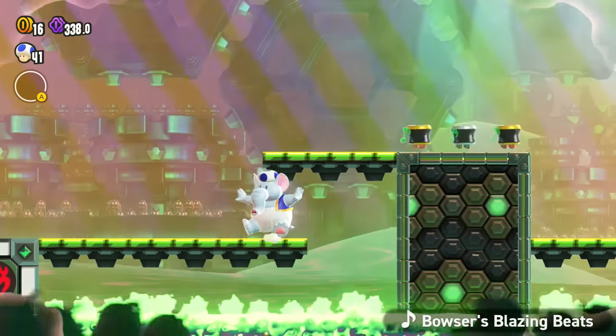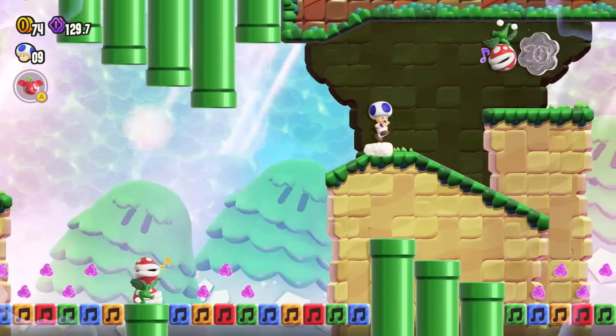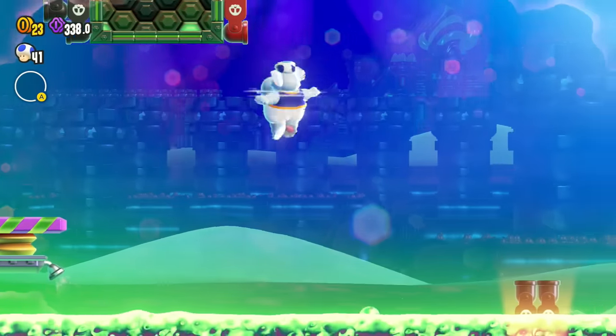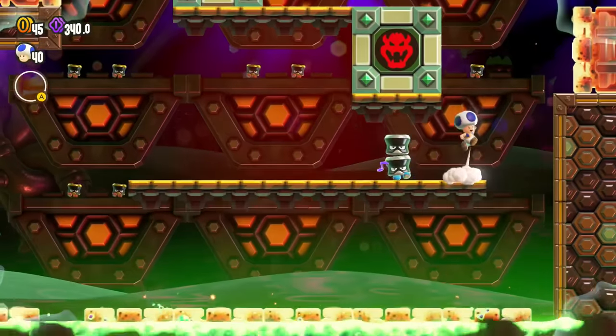During the Knucklefest stage, I experienced the most outrageous case of Jet Run out-speeding the level gimmicks. Most of the music levels in the game are set to auto-scroll to stop this from happening, but I guess they didn't want to do it for Blazing Beats for some reason. Sometimes platforms just straight up don't spawn when they're supposed to, or the camera gets stuck where it shouldn't. Honestly, I'm surprised they left it in the game like this.